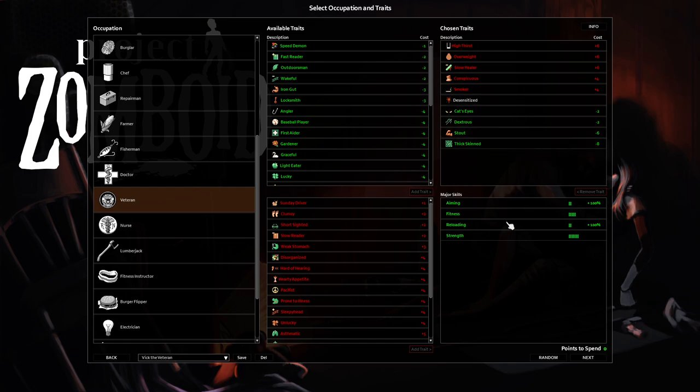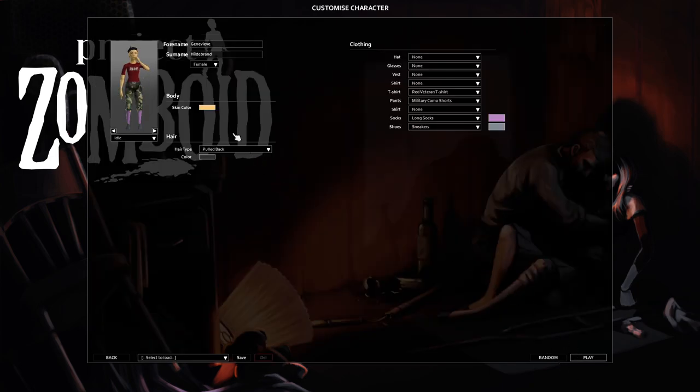We start out with a little bit of aiming, a little bit of reloading, some fitness and strength — nothing too insane. Going to roll with this; it gives me a little boost on aiming and reloading in case we find a gun early on. Thick skinned is nice — possibly would have saved Carol last playthrough. Going with a male this time, named Vic. Vic Peterson — give him some chest hair and a mullet. There you go.